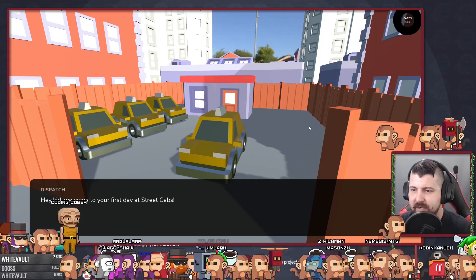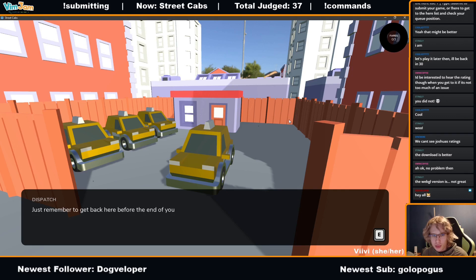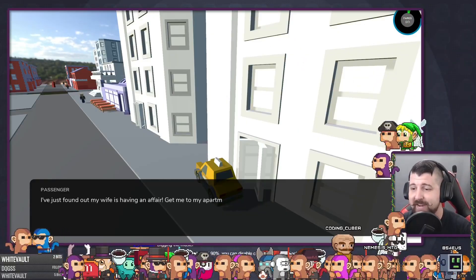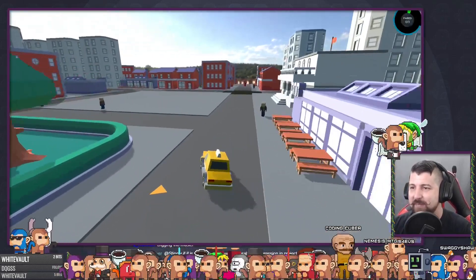Hey kids, welcome to the first day of Streetcabs. I'm gonna start you off real easy - just complete three fares today. Just remember to get back here before the end of your shift to clock out for the day. Q is my camera - there we go. 'Just found my wife is having an affair - get me to my apartment right away.' Oh, this guy's having a bad day.